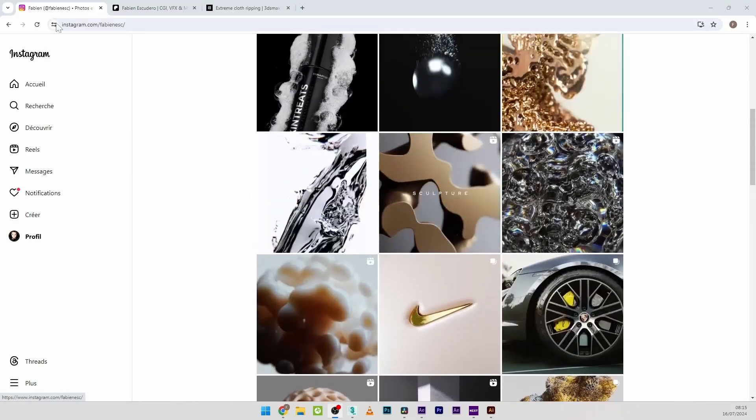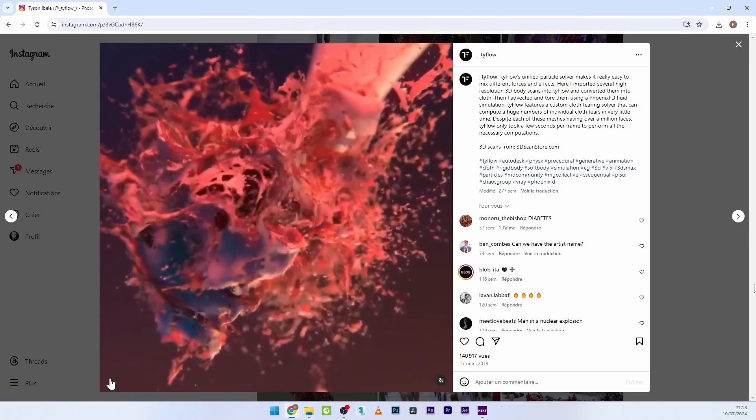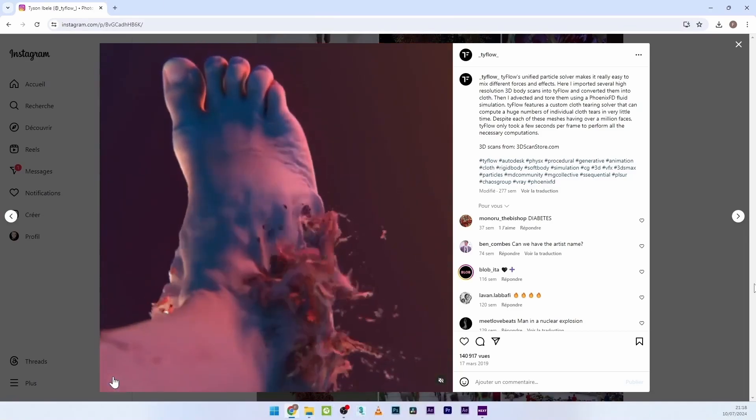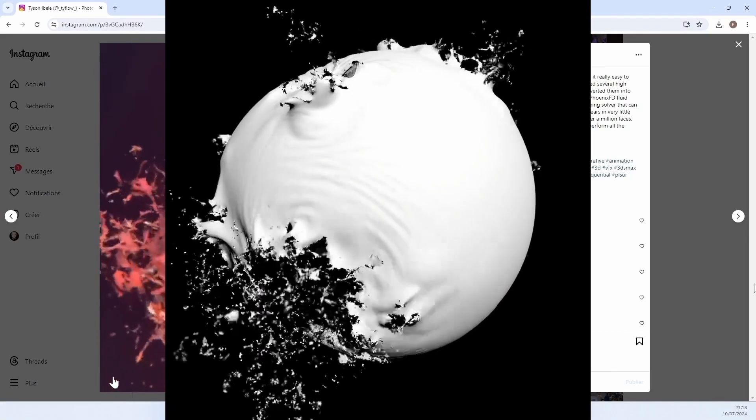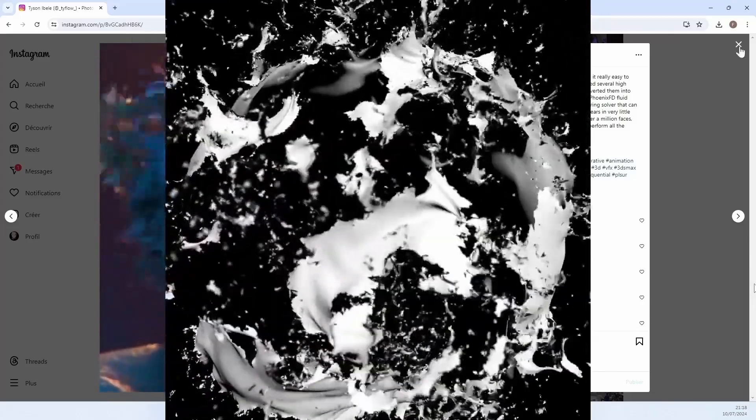Hi everyone, I hope you are doing well. Today we are going to look at an effect which involves creating explosions of objects in the form of claws with lots of tears. It's a very cool effect and I wanted to make it as procedural as possible, so I'm presenting you with the setup today.